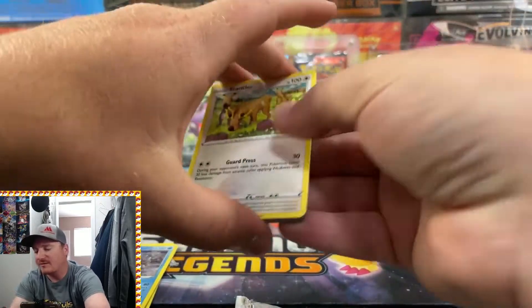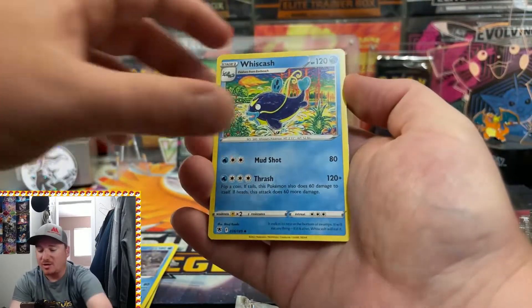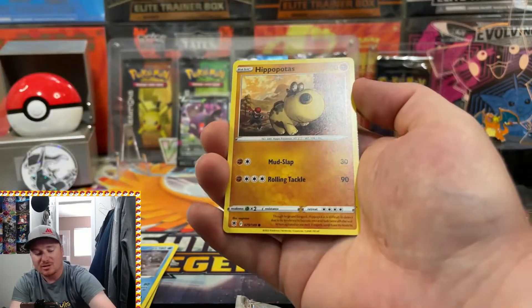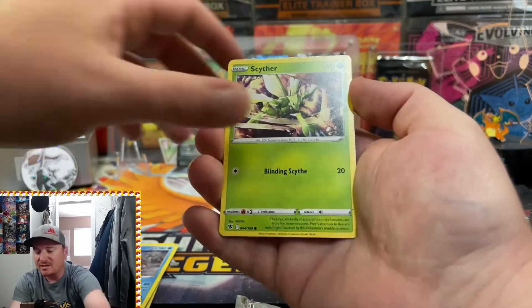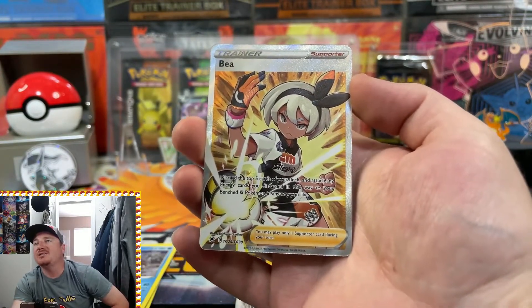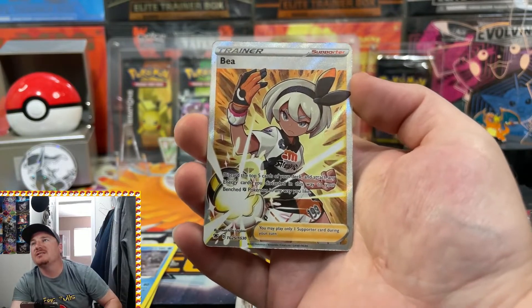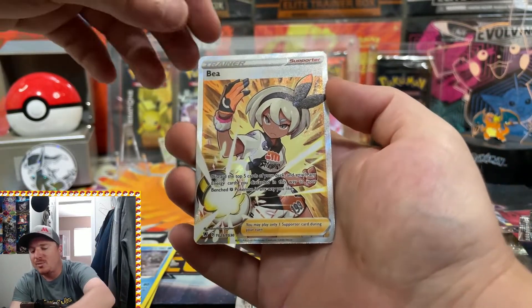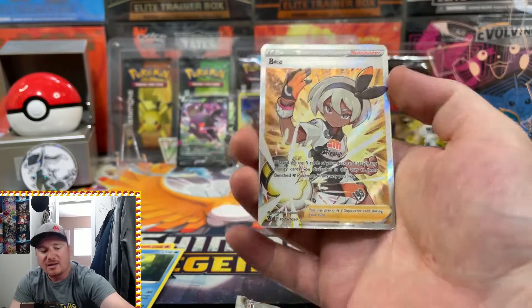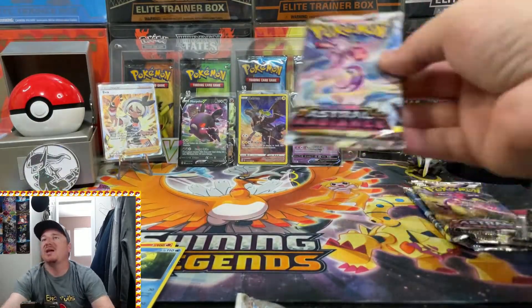Have you guys opened up these Divergent Powers Tins? If you have, let us know what kind of hits you got. The pack selection is awesome — I don't think you could ask for a better pack selection in a new tin than Evolving Skies, Brilliant Stars, and Astral Radiance. We got a Cyndaquil, a Scyther, and there we go — there is a nice banger right there! We got Bia TG25 out of TG30 for the full art Trainer Gallery with texture. That is definitely an epic card. Can we get a double banger? We don't — just a regular Non-Holo Glaceon. But a nice epic pull coming out of Astral Radiance. The Power Divergent Tins are paying off today.